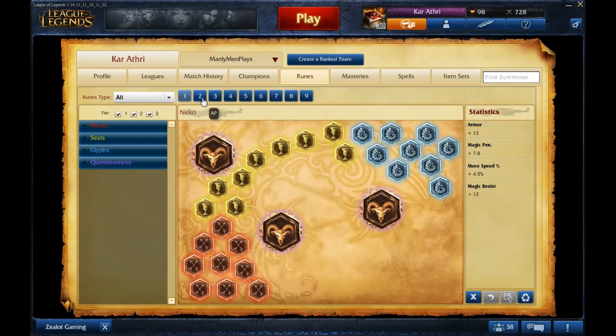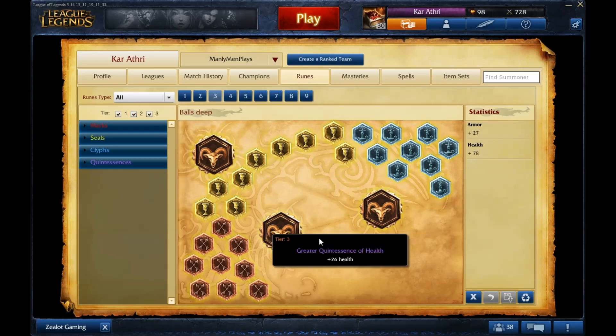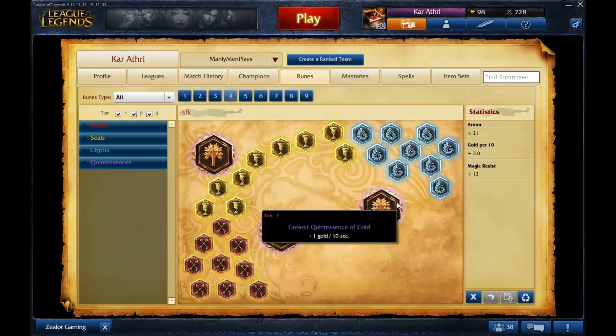Now onto runes — I need to update and name these pages at some point. My Katarina rune page is movement-speed quints, otherwise classic AP. My 'Balls Deep' rune page is super strong — I run it on Leona with armor-armor-armor and health. I walk into lane at level 1 with 700 health this season, up from ~650 in Season 3, plus the new Runic Shield is incredibly strong. With +27 armor from runes and masteries combined, they literally can't touch me.